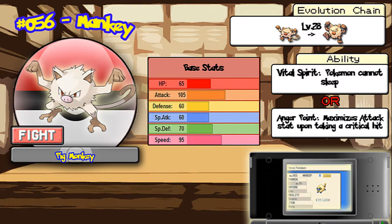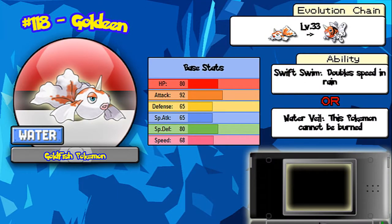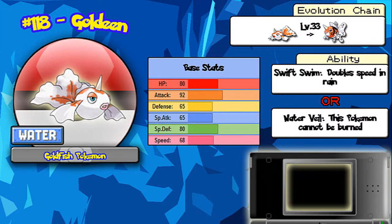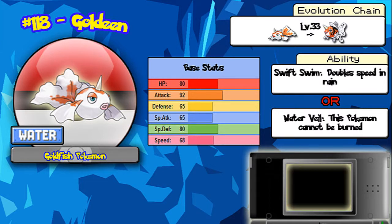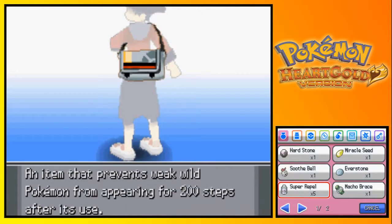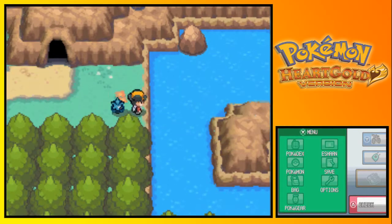Next up we have Goldeen, which you can fish for with a Good Rod or surf around the water. Goldeen's not that great - it's really average with its physical attack. Luckily it has good physical attack in this game, which is nice. But still, the rest of its stats is not interesting. It's one of those Pokemon you can use for HM slave purposes, I guess you can say. Interesting fact though: Goldeen is one of the few Pokemon that can learn the move Waterfall by leveling up. So that's pretty cool - you can save your trouble from finding the HM, even though it's not that tough.